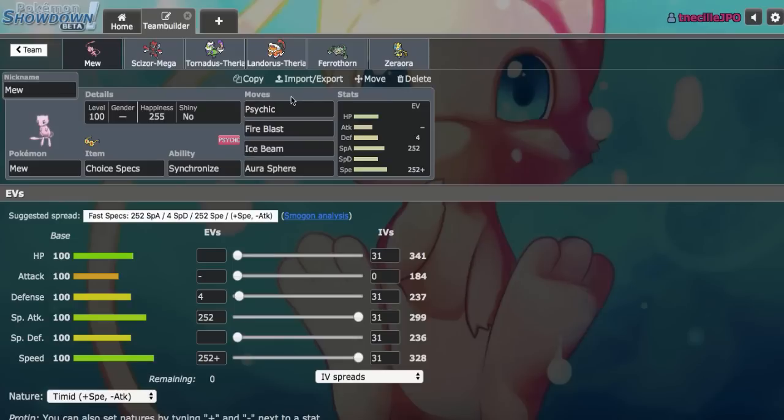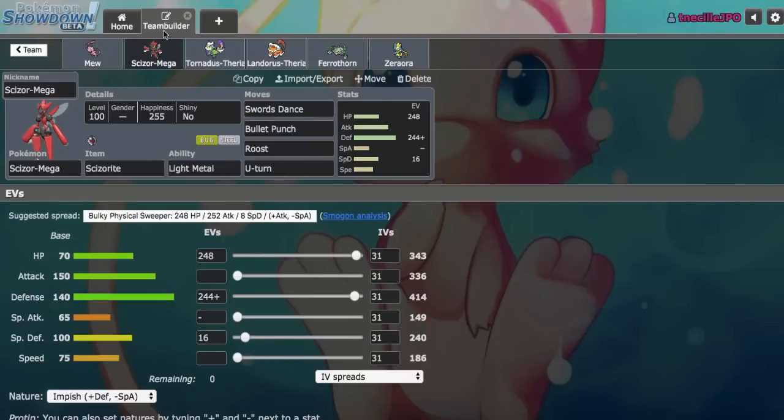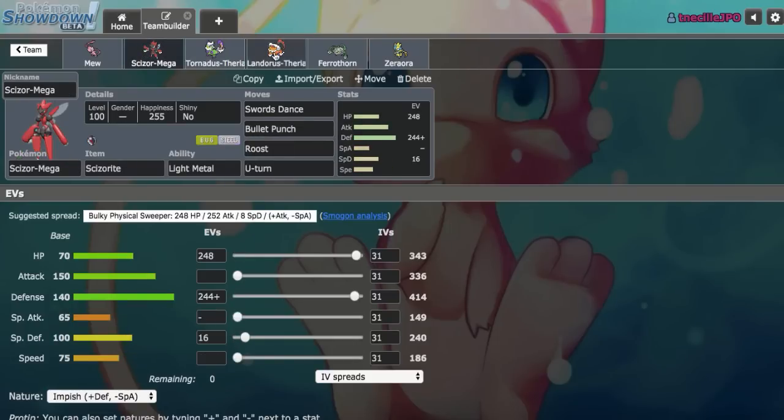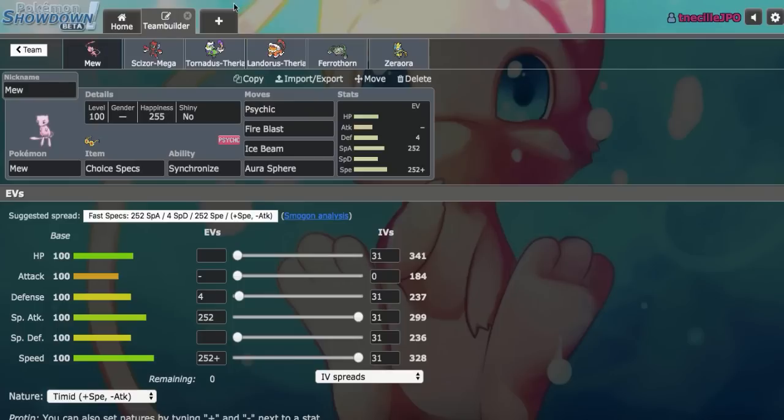Psychic can go ahead and blow through Toxapex. The main check to this thing in the tier is Chansey, so I figured I could add an SD Mega Scizor to the team because it doesn't really care about Toxic, and SD plus Roost allows it to go ahead and 1v1 Chansey, which is very helpful. Phytanium Z Tornadus is mainly to lure Heatran and Ferrothorn for the Mega Scizor sweep, as well as making sure Mew doesn't really have to hit Fire Blast against Ferrothorn.